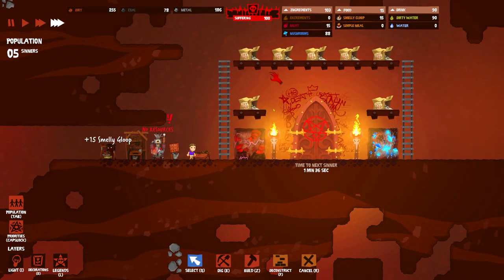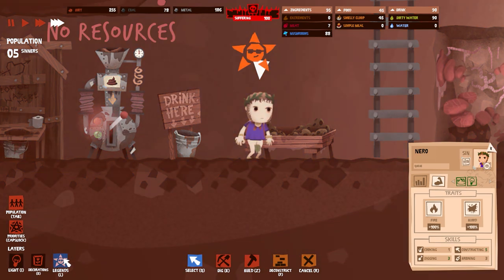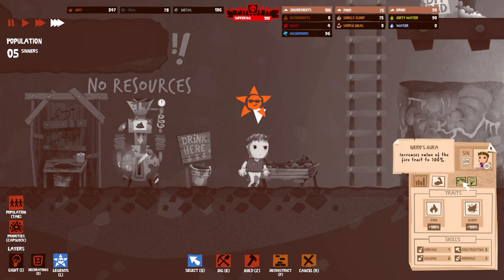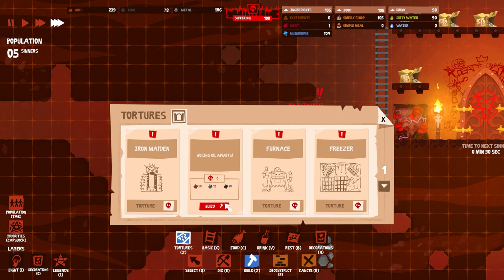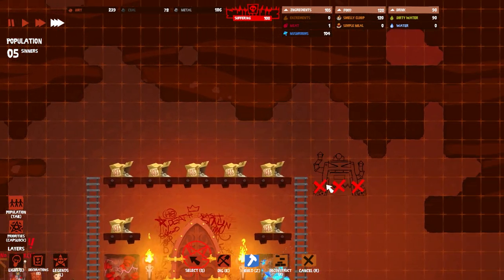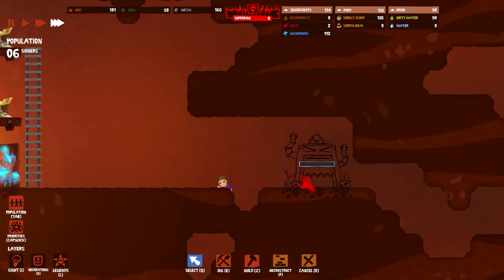This is Nero — yes, that Nero. The game considers him a legend. Legends are special characters — he has two traits versus the others which don't. He has Nero's Aura, which increases the value of the fire trait to 100. So if I burn Nero I will get an extreme bonus to the amount of suffering I can accumulate. Let's go put a furnace off to the side, out of the light — it's got to be in the dark.